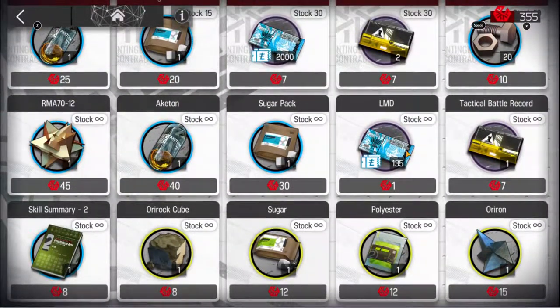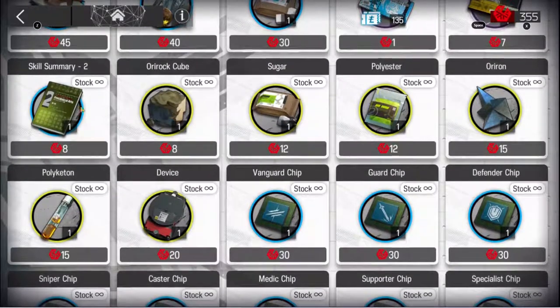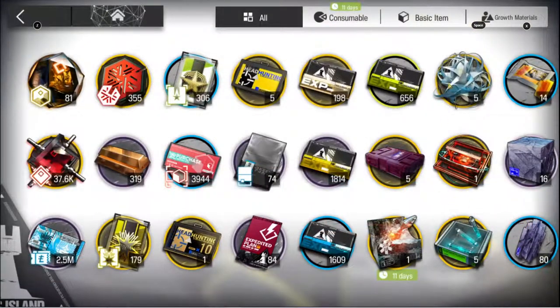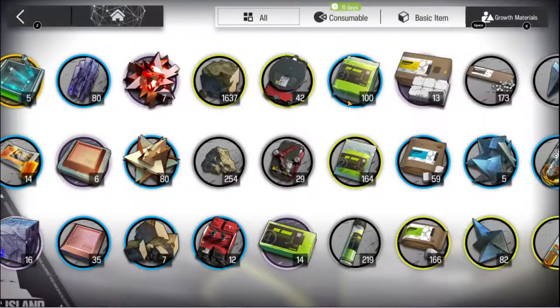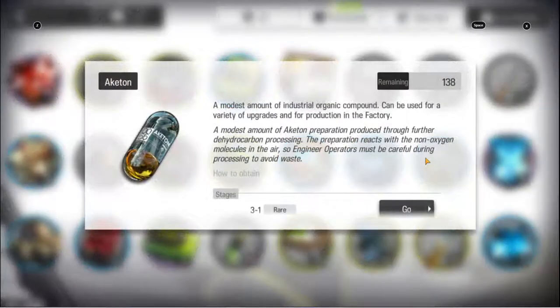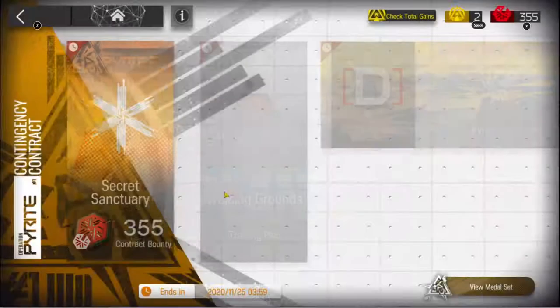The only unlimited thing worth buying would be RMA or LMD — that's it, unless you specifically need something to level up. Let me show you the Orirock Cube. A few months back there was an event where if you farmed a level you had a chance to get bonus sanity. I farmed about 2,000 and I've only gone through 400 — this might take care of me for a long time. The RMA — I have 80 but I'm still going to be picking them up. Polyester packs — I have 100, and 164 of the polyester. The Akiton — I just farmed 130 of them during the last event.